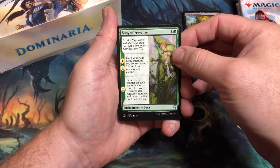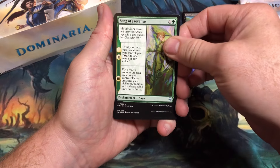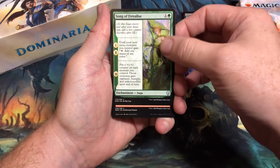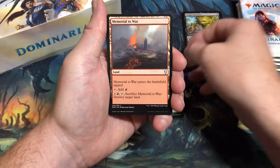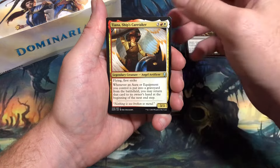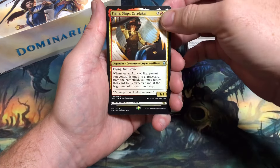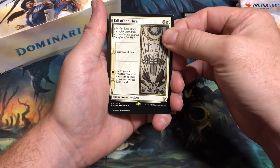Uncommons: Song of Freyalise — this was one of the cards I had in that Saperling deck. Powerful enchantment Saga. The first time that Sagas made their appearance in Magic the Gathering. Memorial to War. Tiana, Ship's Caretaker. And the first rare out of the box is Fall of the Thran — one of the Sagas.